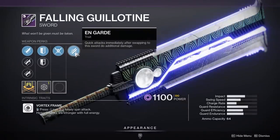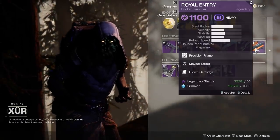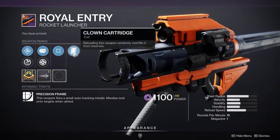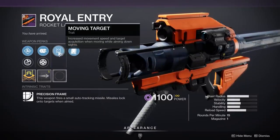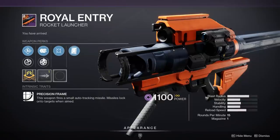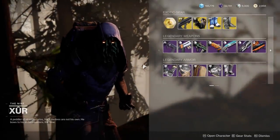We've got the Fallen Guillotine with Energy Transfer and On Guard — not a huge fan, going to skip that. Then there's a Royal Entry with Clown Cartridge, but Moving Target is definitely not what you want, and there's nothing super impressive here, so I'm going to skip that as well.